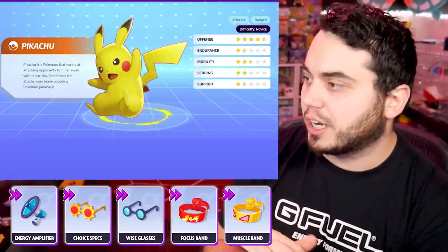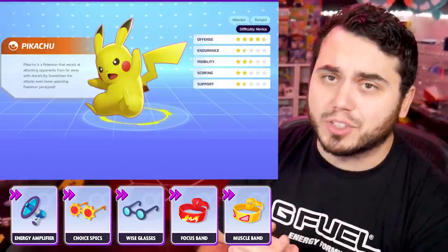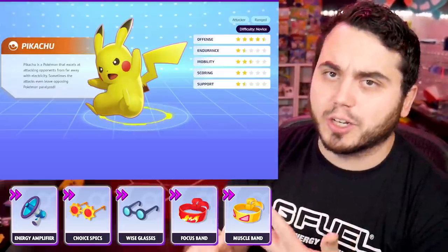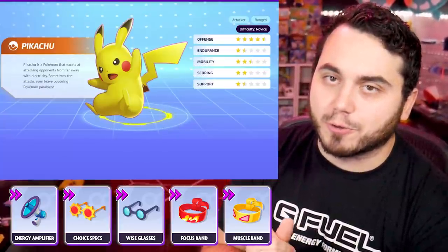Also a shout-out to Focus Band and Muscle Band — both have a place here — as well as Buddy Barrier. The most recent set I was testing was Buddy Barrier, Choice Specs, and Wise Glasses to get the most out of my special attack, because Pikachu can be a little weak otherwise. So I'll have six options here for Pikachu.